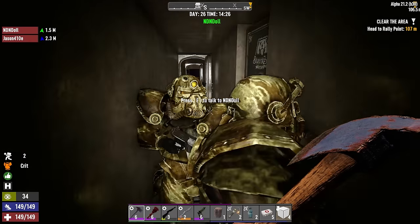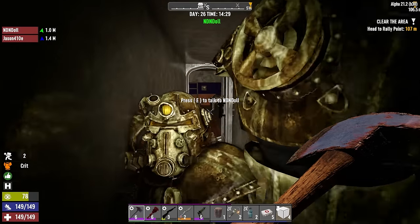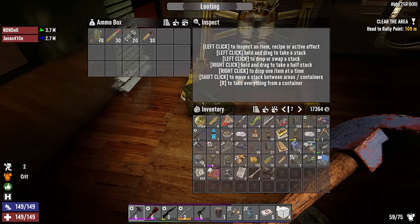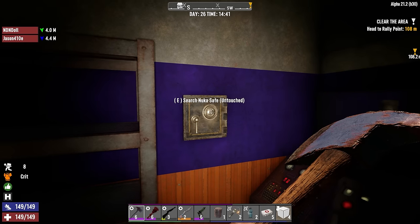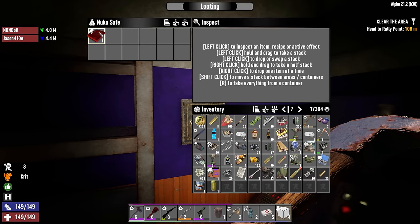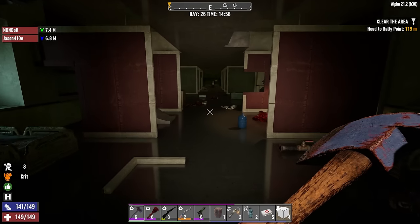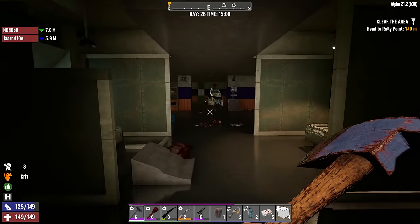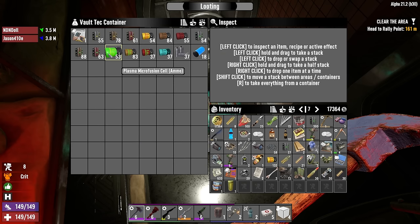I just heard somebody yell - we're in earshot of a group of somebodies. Look at the good stuff in here: money, tool and die set, ammo, a couple of books. That was the Batter Up book completing the series. A sneaky little loot room here. We need to back out and find out who wants to kill us. Ammo box on the floor with some slugs - something you don't find every day. And a wall safe - a Nuka safe, so this could be really special. It is Nuka recipes - teaching how to brew multiple flavors of Nuka Cola.